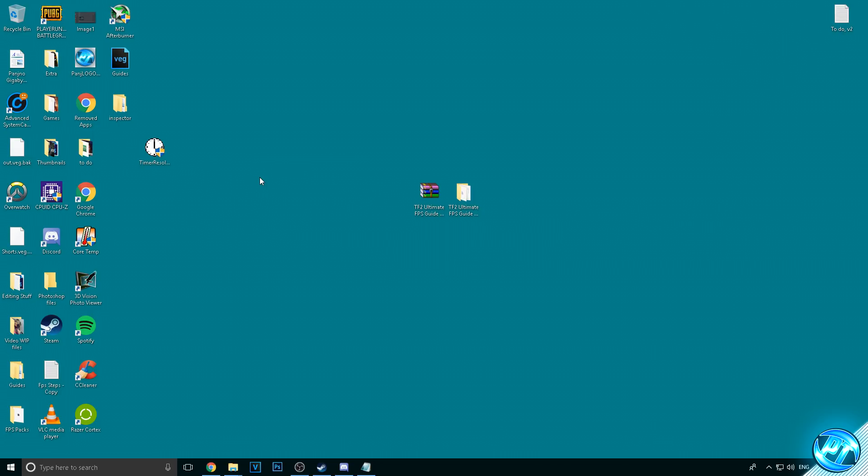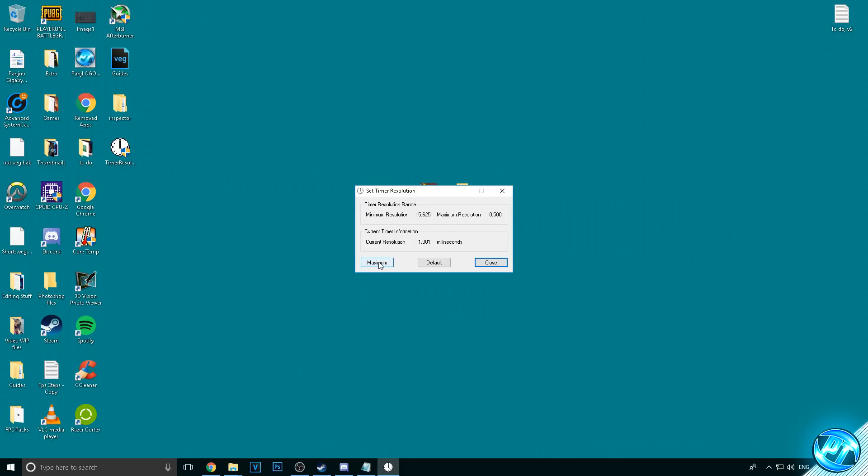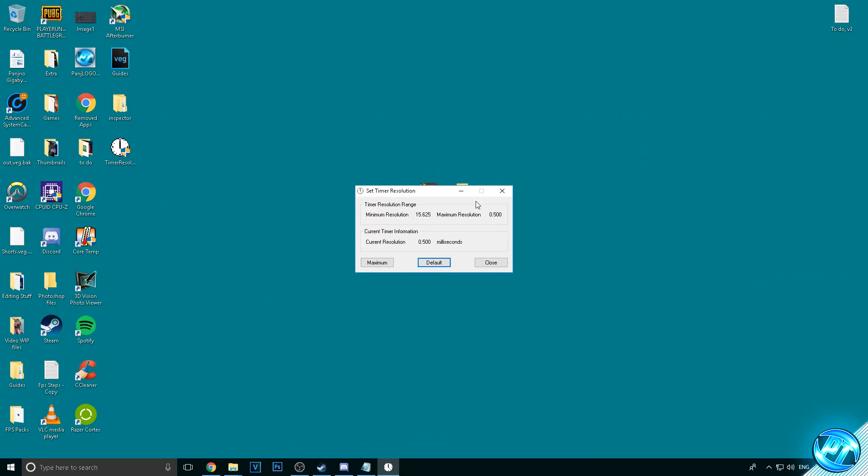Time Resolution is a program that ensures your operating system, the game application, and your hardware can all communicate at a much more optimized rate — drastically reducing response time between them, increasing your frame rate, and reducing input lag and stuttering. Make sure it's on the desktop. If you use Razer Cortex, boot into that now and manually enable the boost. Then open the Time Resolution application, set the current resolution to Maximum. Minimize it while playing, and when you're done, go back, set it to Default, and exit out.